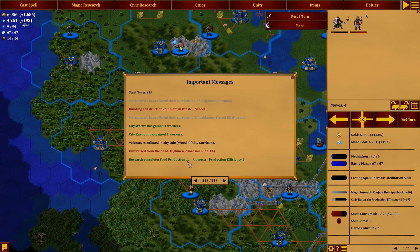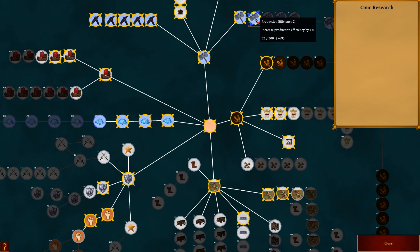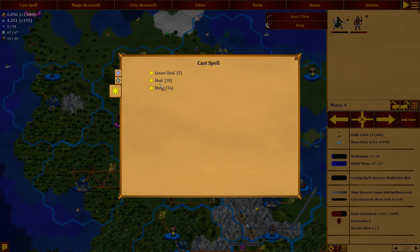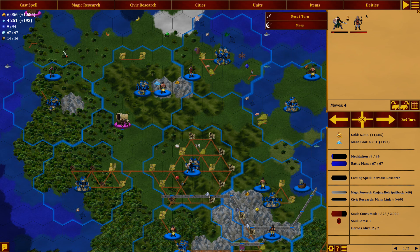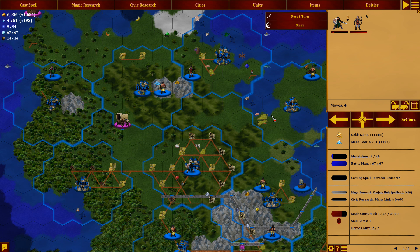In civic research — this is all just random, I'm just picking anything. I think I want to get that mana link four instead, because that's going to give us 10% more mana, which is huge. We have two units here now because we got that raised from the dead. Let's cast a heal — I can't do a heal right now because I used up all my points. We'll do increase research instead, and the next turn we're going to have points left over. Anyway, let's just move on.